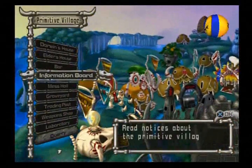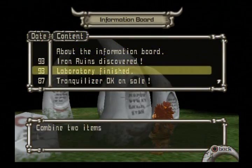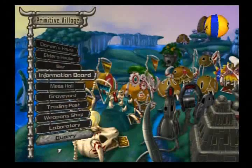The information board said the Iron Ruins were discovered and the laboratory was finished. I'm assuming the laboratory is because I finished that part of the picture book, and that's about it.